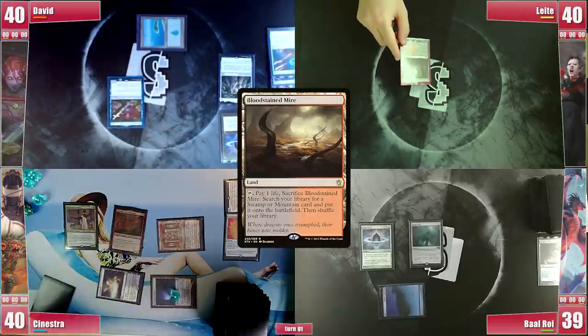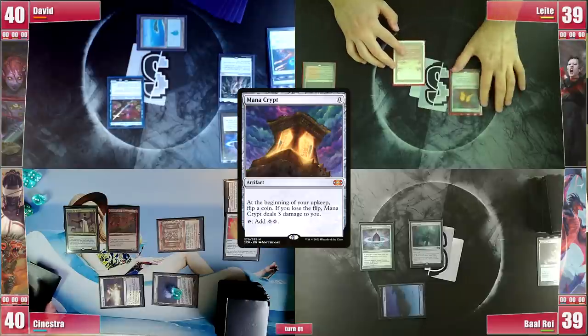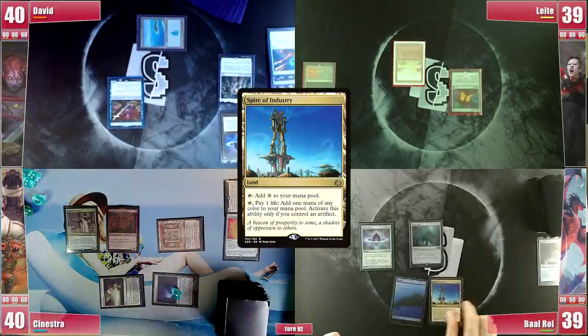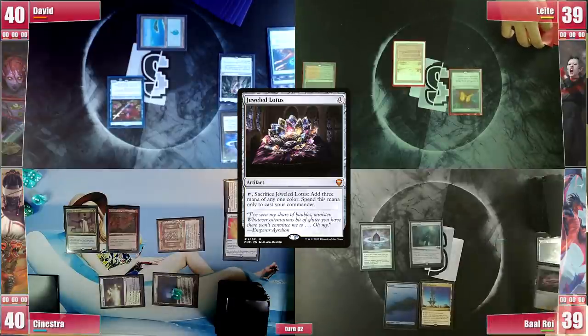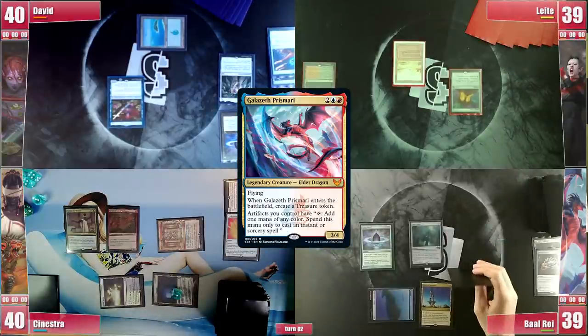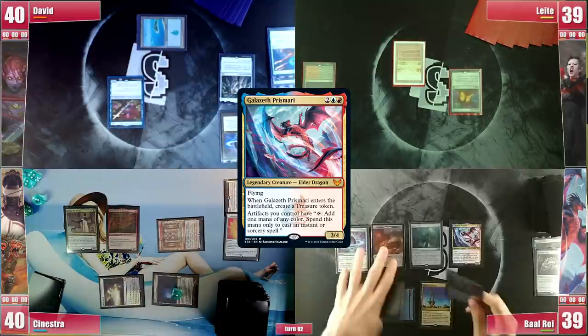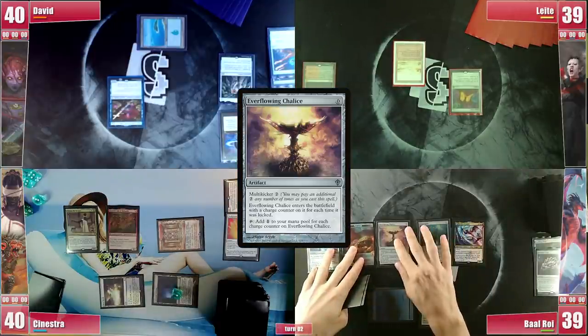Leite plays a Bloodstained Mire and cracks it for a Badlands. He casts his Mana Crypt as well and passes. Baal topdecks nicely — he plays a Spire of Industry and a Jeweled Lotus, which he cracks right away to cast his commander, Galazeth Prismari. It enters and gives him a treasure, and then he casts an Everflowing Chalice kicked for 2.